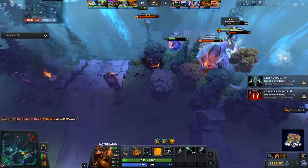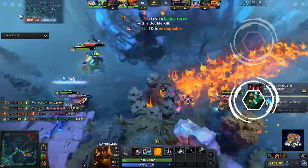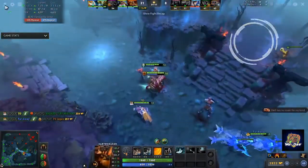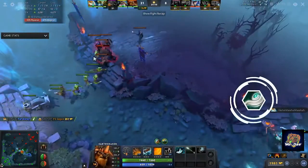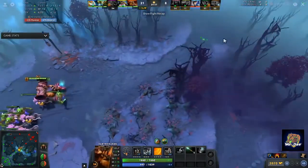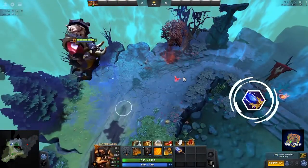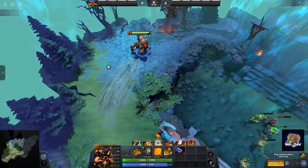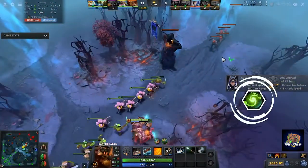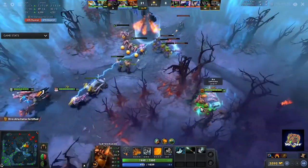After the Blink Dagger, your item choices open up a little bit. You can opt for a Force Staff, which is good for kiting or initiating during teamfights. A Shadow Blade is a great item if you feel you need to get away quickly after blinking and echo slamming, or to create more of a surprise factor. An Eul's Scepter is also a really good addition as it increases your movement speed, gives you additional mana regen, and most importantly allows you to dispel pesky silences and negative buffs. Aghanim's Scepter transforms your Enchant Totem into an ability that lets you jump 1100 units, similar to a Blink Dagger. Finally, a Refresher Orb is never bad as you can devastate your enemies with not one but two Echo Slams, turning the tide of the fight.